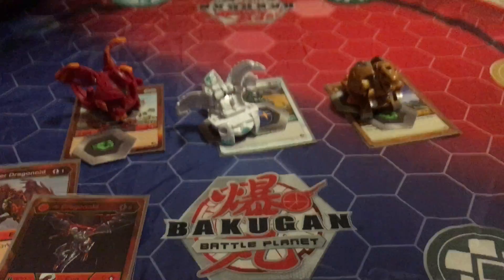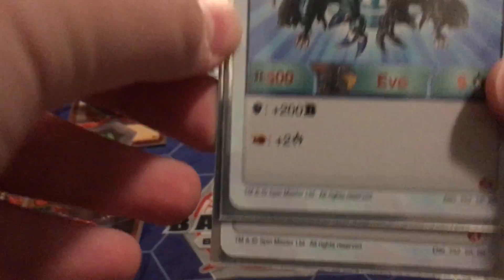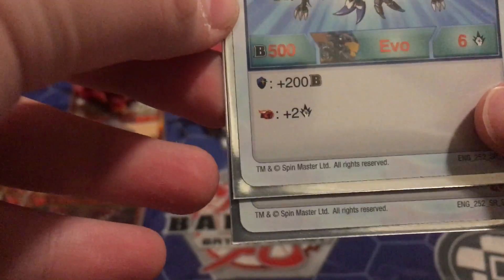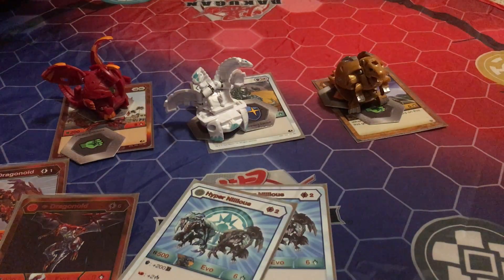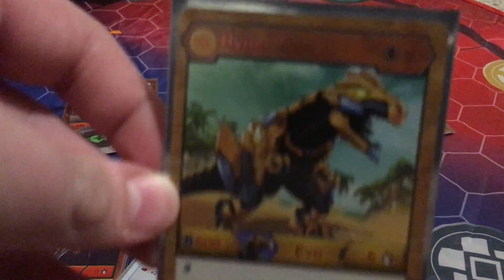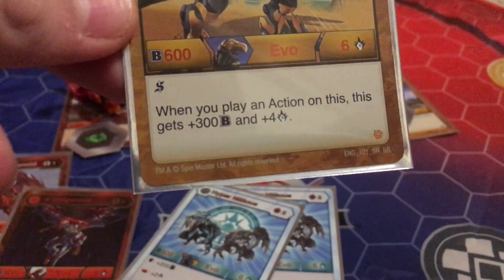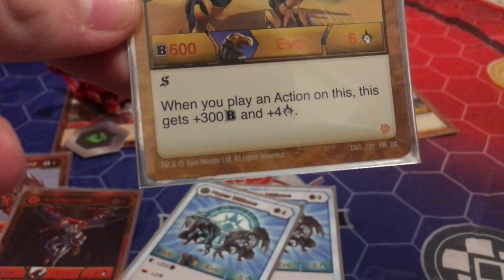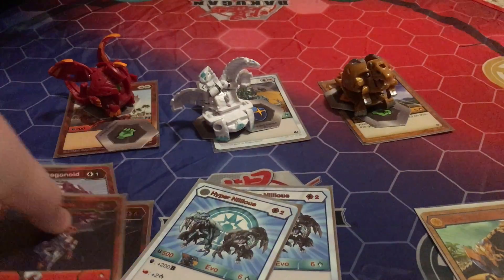For Chaos Nilius, I have two copies of Chaos Hyper Nilius — it's a two cost, 506, lands on Magic Shield plus 200, lands on Flaming Fist plus two. For Arliss Trox, we have one copy of Hyper Trox — it's a two cost, 606, it has Shadow Strike, and when you play an action card on it, it gets plus three and plus four. So there's all the Bakugan.